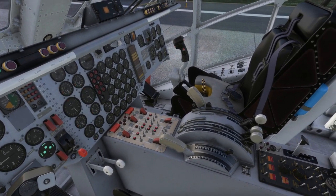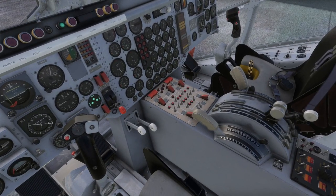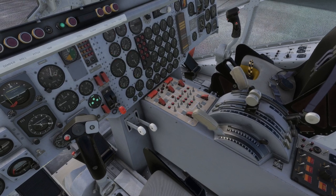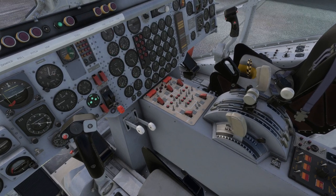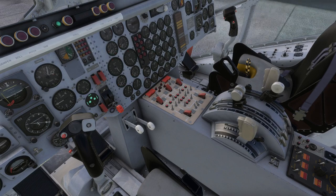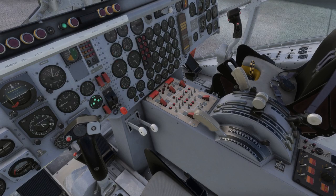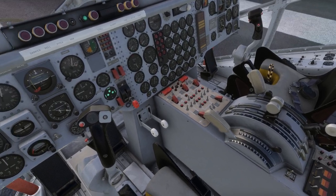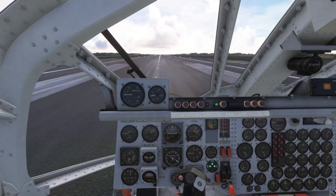I'm going to try not to use those assists. This is me throttling up with my main throttle. Throttle three moves this vertical lift command, and you'll note that it can override the main throttle. This is my main throttle setting — we might as well go, so I'm going to activate the vertical lift command.